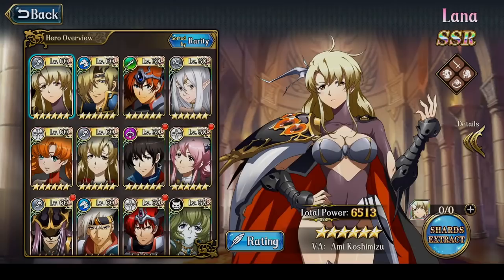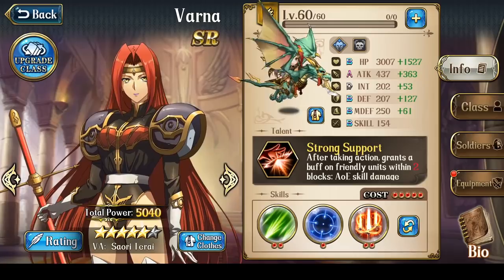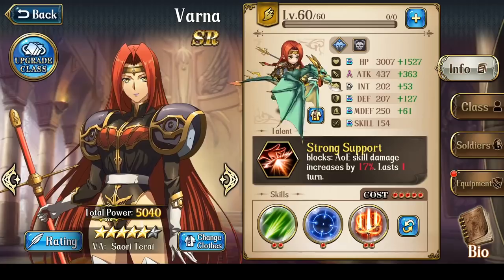Let's begin by talking about Varna's Talent, which is actually quite simple — there is only one effect. After taking action, you grant a buff to friendly units within 2 blocks, increasing AoE skill damage by a certain percentage for 1 turn. The skill damage increase is 10% at 2 stars, 12% at 3 stars, 14% at 4 stars, 17% at 5 stars, and 20% at 6 stars.